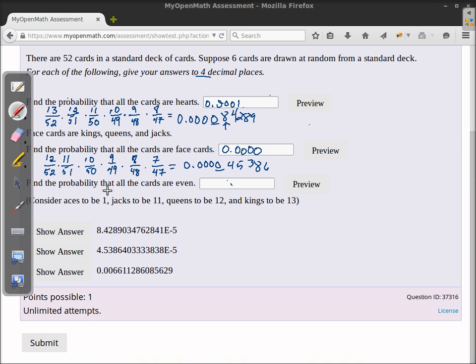Now let's find the probability that all cards are even. You have to consider how many even cards there are. There is a 2, a 4, a 6, an 8, and a 10 that are even cards, and we are considering queens to be 12. So there are six total possibilities for even cards. But each of those six has four different cards — for instance, a two of hearts, a two of clubs, a two of diamonds, and a two of spades. So there are 24 even cards in the deck out of 52 total possible cards.